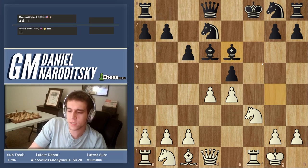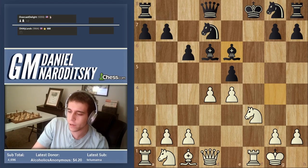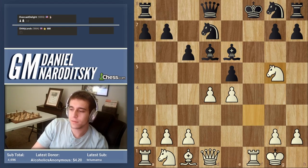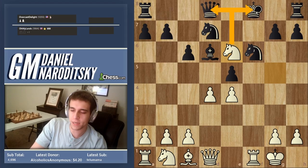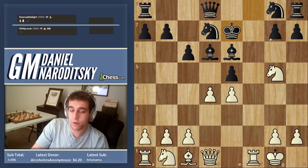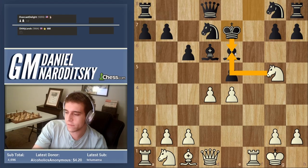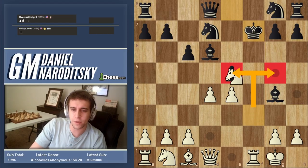Knight g5 exposes the attack against the king. It may seem: he covers the check, we take the bishop, that's a fork, that's a win. But he can play king e7, moving the king away. Now the bishop is protected by the king — it's no longer a fork. Is there a difference between knight g5 and other moves? Not really — knight g5 wins another pawn, but in reality it's the same outcome.